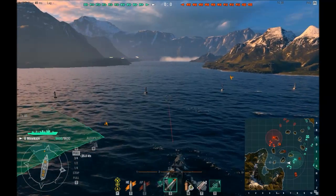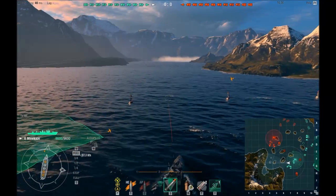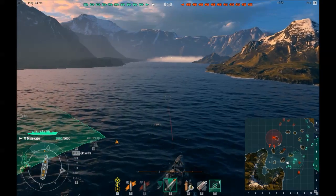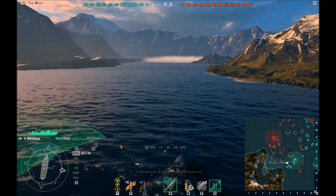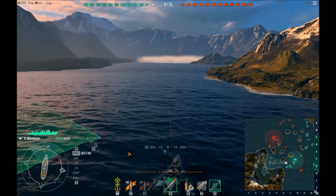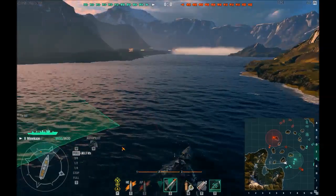Some important information you need to know: you need to know the spotting range of your destroyer. The Minekaze has a 5.9km spotting range. Mine is a little better because I have camo on it, but for all intents and purposes I just say 5.9 is my spotting range.